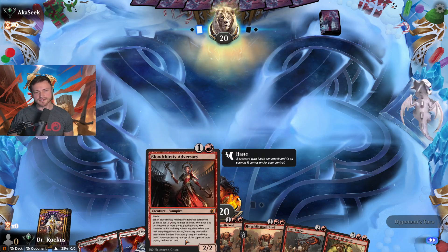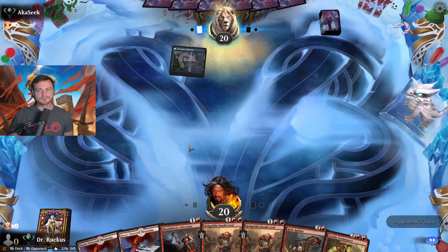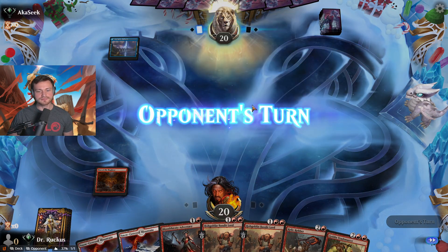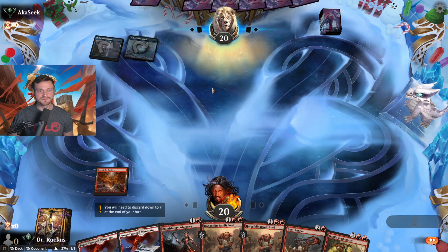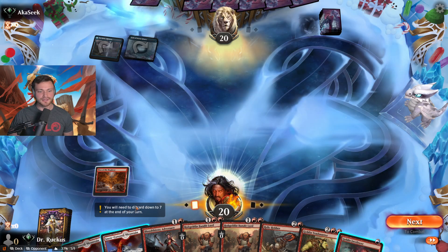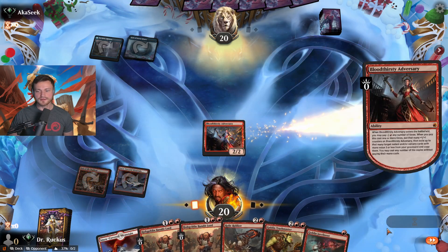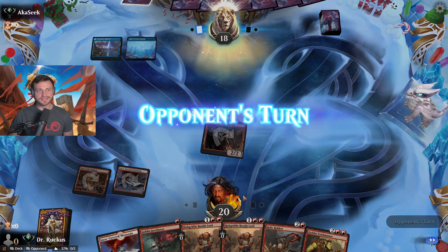Bloodthirst the Adversary — not a goblin, but we needed more two-drops. A little Seagay action, I like it. We've got a decent curve here. Foretell something — interesting. Vampires. Not just vampires — vampires and goblins unite.